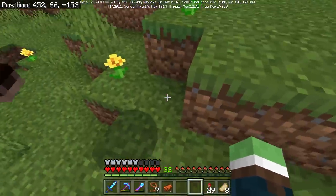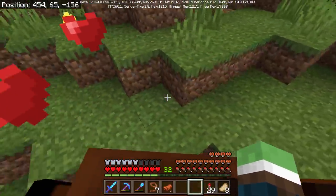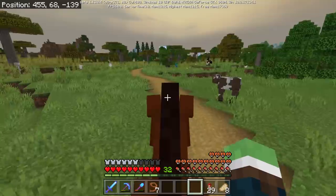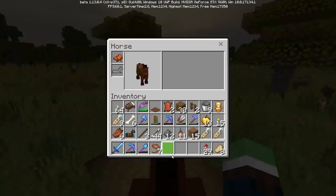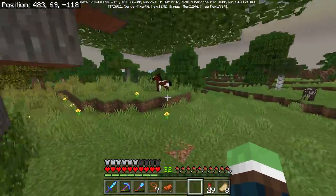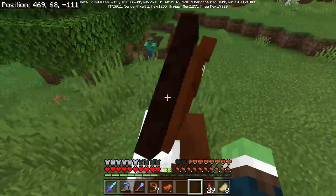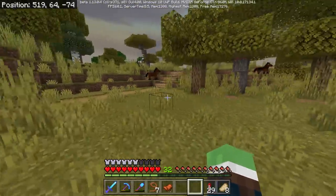Just let me tame you so I can go breed you with another horse. You're going to be so fast. Oh my gosh. Look, there's a horse. You're good, but I don't want that color — I want something new, different. It's going to remind me too much of Roach. And you're terrible. Of course you're terrible. Polka dot? Nah, I don't like the polka dotted horses.